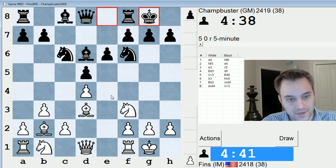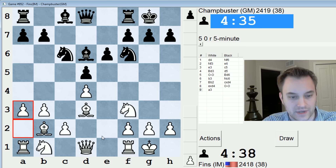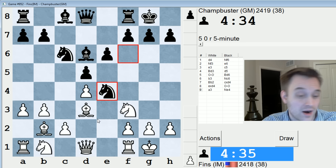Which if they castle... Actually, I think I'll play a3, just to stop knight b4. I think that's a helpful thing to do. Makes the bishop feel more comfortable on this square.